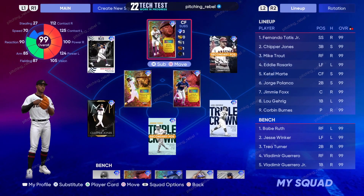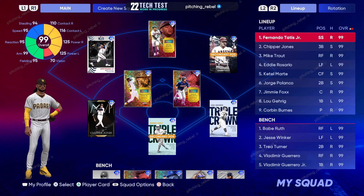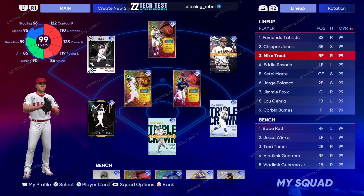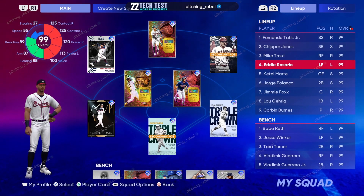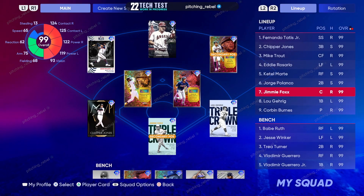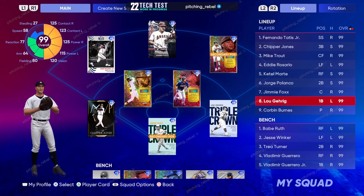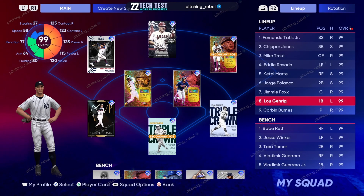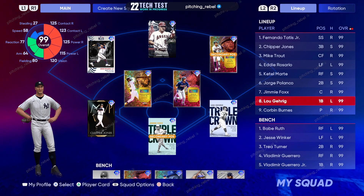Without further ado, let's look at this lineup. We're going to use a god squad — Tatis at short, Chipper Jones at third, Trout in right field, Eddie Rosario in left, Telle Martin, Mike Charl in center, Polanco at second base, Jimmy Foxx, and Luke Gary Glass. I'm going to play on Legend difficulty because that's what I love, and we'll assess what Legend has for us.